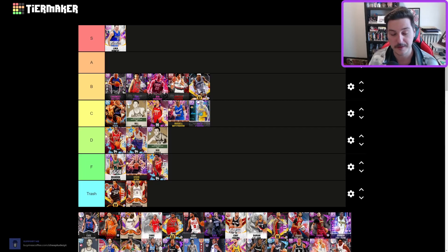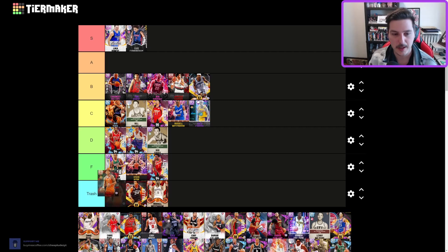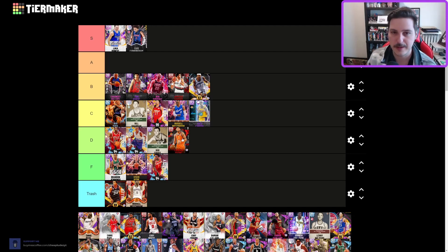Cade — without a doubt still the best point guard on current gen for every play style. Definitely S tier. I do think Luca is a little bit better because Luca is significantly better on next gen, and on current gen they're not too far apart — so Luca is still better overall, but Cade still deserves S tier. Campaign D — all right, kind of fun against CPU.